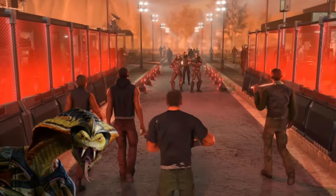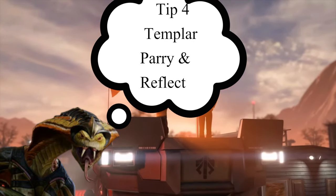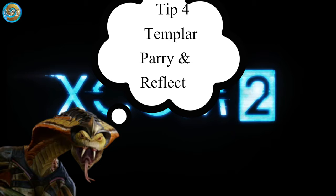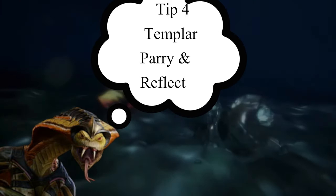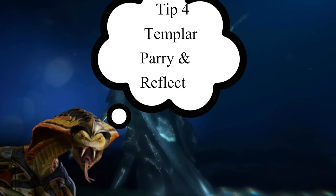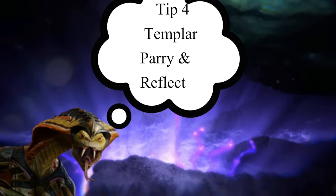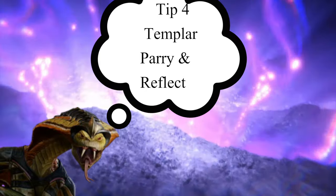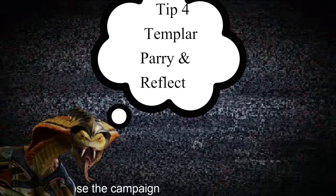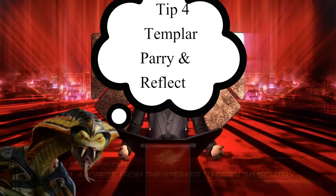Tip number four: the Templar's Parry, Reflect, and Deflect abilities. You should know that all three are actually separate rolls, which makes the Templar incredibly tanky. If you parry, it's 100% parry against the first hit; then Reflect — depending on the amount of focus — can be up to a 60% reflection; and then another roll determines whether it Deflects, up to a 50% chance. All of them are cumulative.